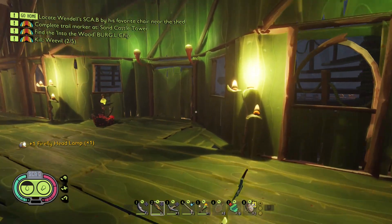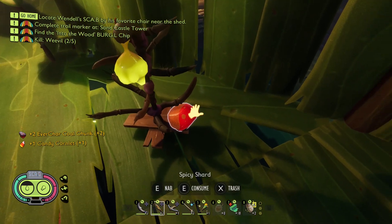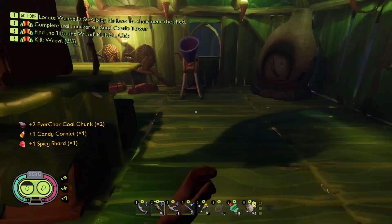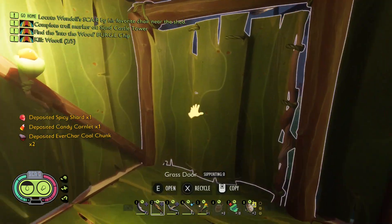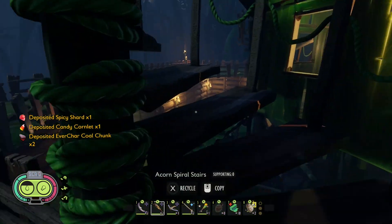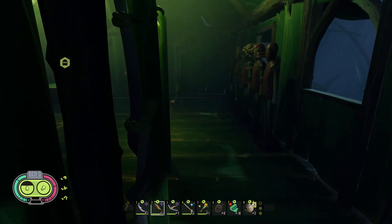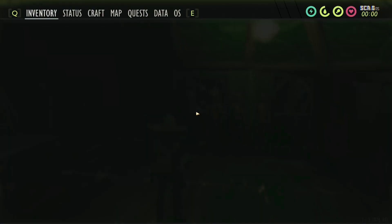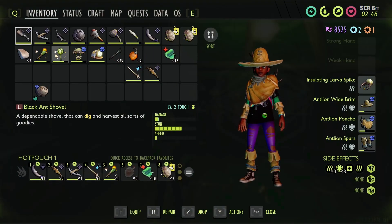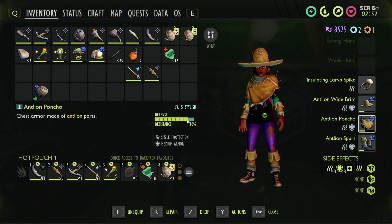I'm going to go upstairs for a second and have a look at our armor. Candy corn, spicy shard - pull that away. The only real benefit to having the antlion armor is that sizzle protection - that's the only real benefit to it. But I do think the armor rating is pretty high - yeah, look at that. As opposed to something like that - so that's very limited on what it can do.